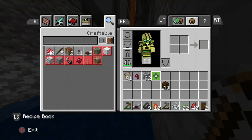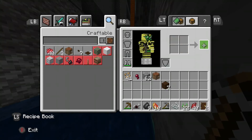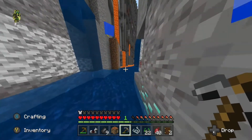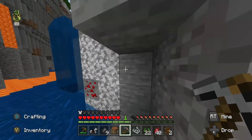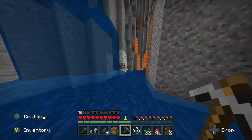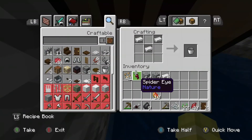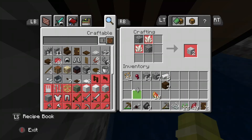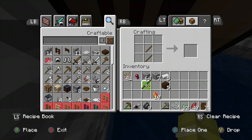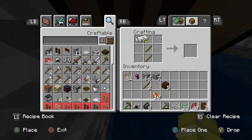I don't have a crafting table — oh no, wait, I have the resources to make one. There we go. Now I have the furnace of majesty and beauty! So guys, I found five pieces of iron — that should hopefully be enough. Let me grab those sticks. There we go, we can craft ourselves the iron pickaxe.